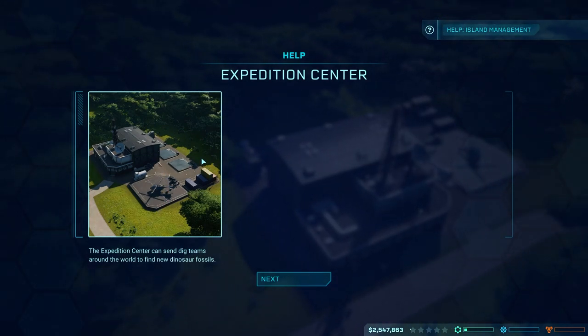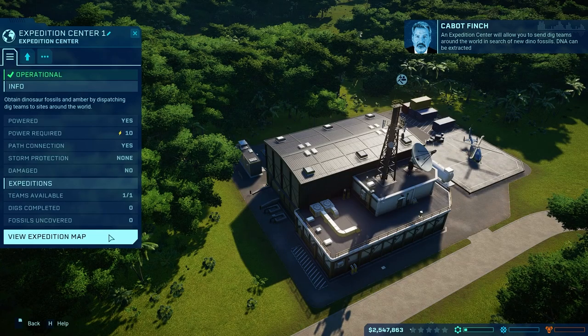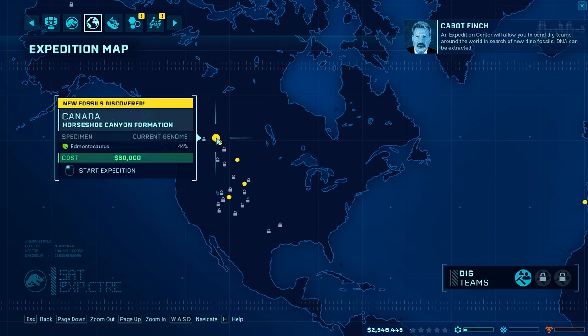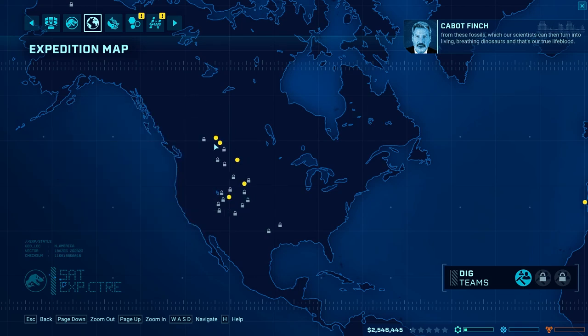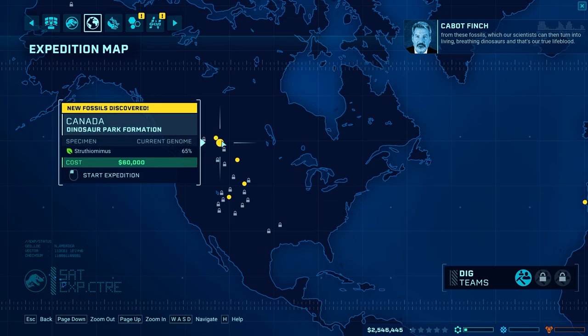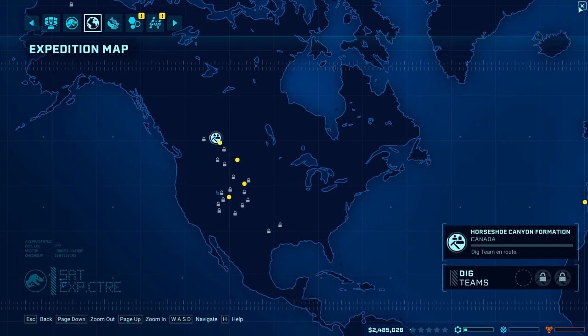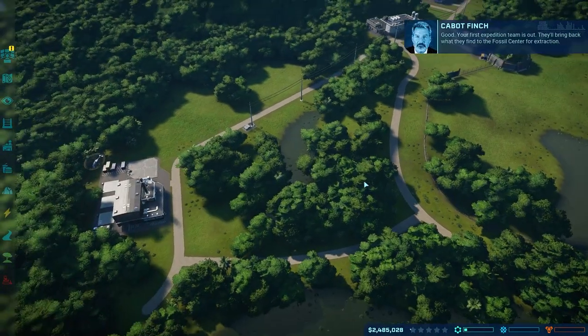This is going to tell us about expedition centers. It means we're going to send a little helicopter out to any of these little dots here. You can see each of them do cost slightly different — 60,000, 75,000. We're going to stay with the cheap ones for now, and we're going to do Edmontosaurus because it's new. We already have Strithiomimus unlocked, so we'll go ahead and do that.